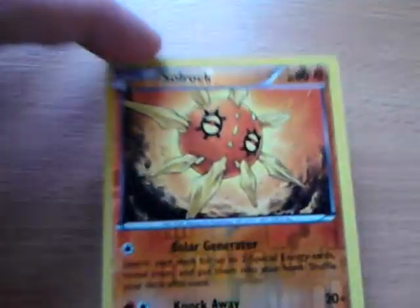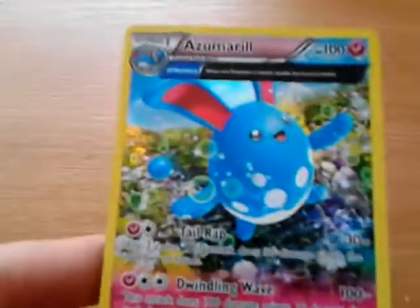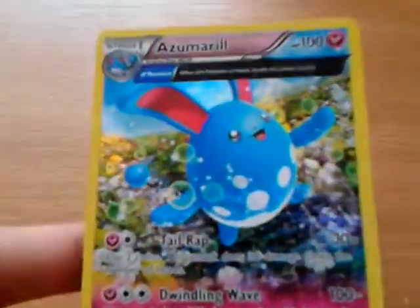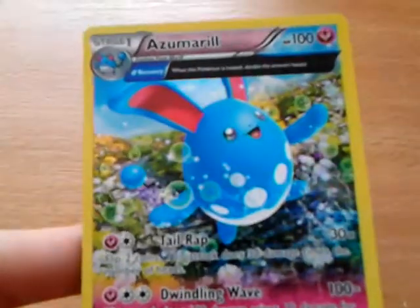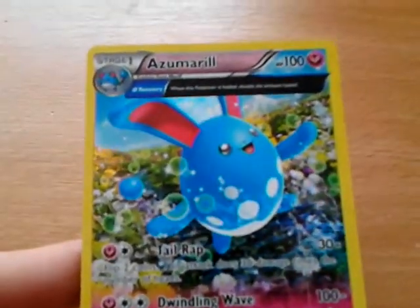Solrock is the reverse uncommon. The rare is Ninetales — non-holo. So the best card of this video is the Azumarill Ancient Trait Holo Rare. I hope you enjoyed the video. Like, subscribe, and see you guys all next time. Bye!